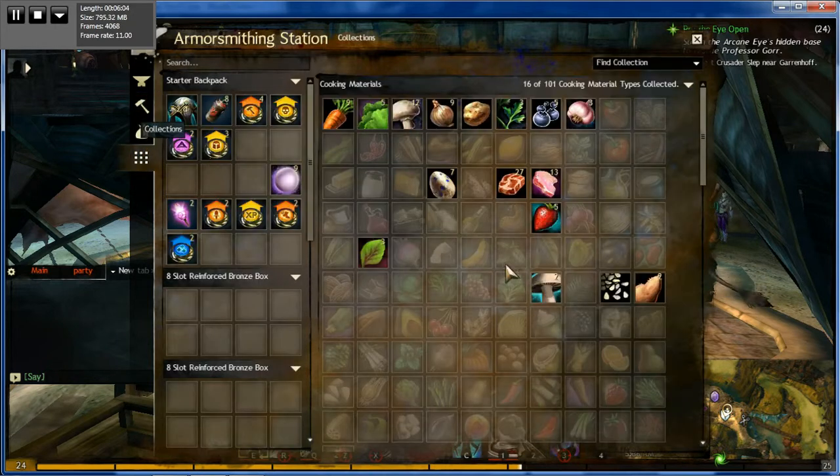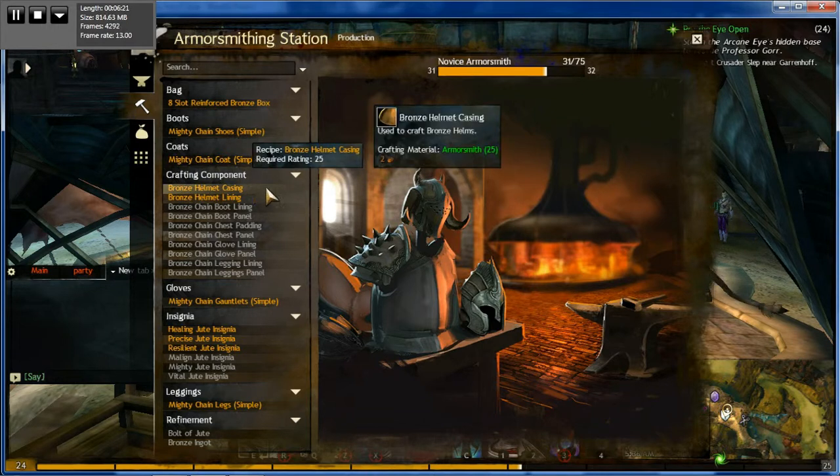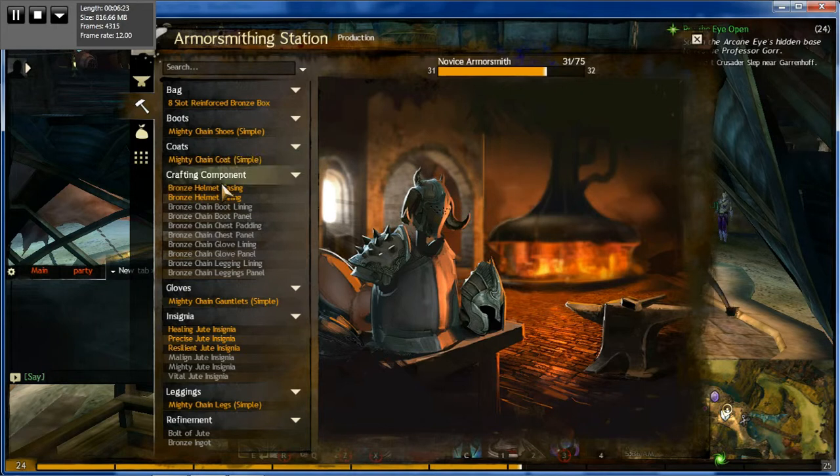You go into your Collections, gather your materials for the station you're at, then go to Production. When you've learned a profession in crafting — in this case armorsmithing — you're going to have all these recipes. As you advance in leveling up, you'll gain new recipes, but that's not to say you can't find other recipes, which you can get with karma points or find in the auction house.